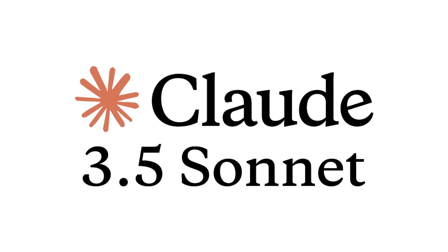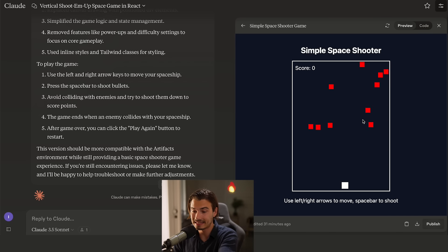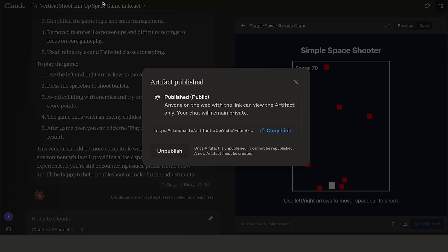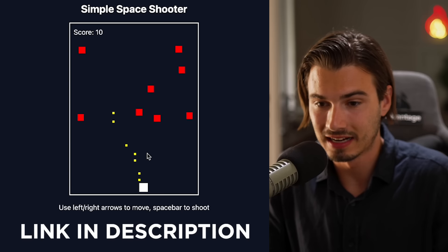Starting out with Anthropic announcements — they have been absolutely killing it. They didn't just release Sonnet 3.5, which is now the go-to model for most AI power users, but they expanded on their artifacts feature. Just a quick reminder: artifacts are a feature where it creates an application and you can actually use it right there. This is a one-shot prompt that created a playable game. The new feature here is this publish button in the bottom right. Now I can publish my little game and share it with anyone — there's a link in the description. If you open up a brand new browser and go to that link, you can play my little space shooter.